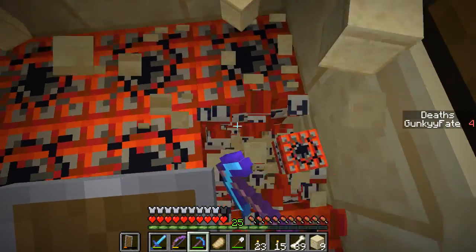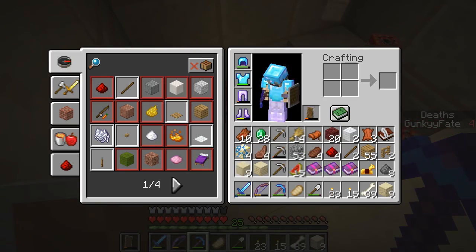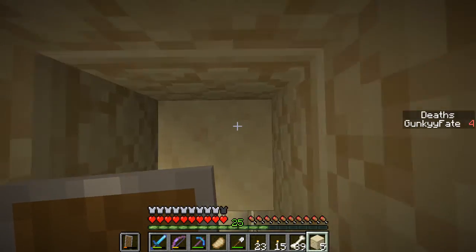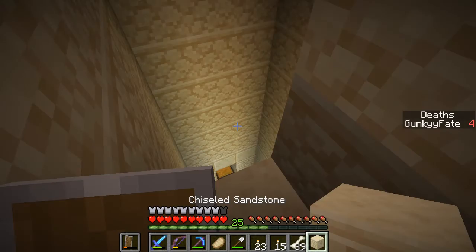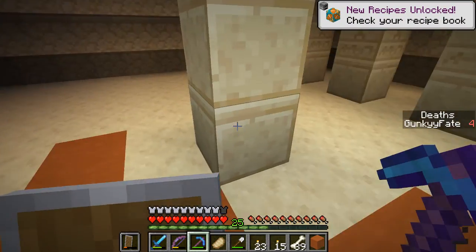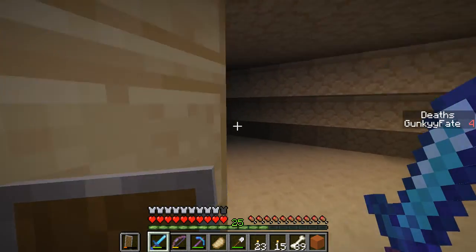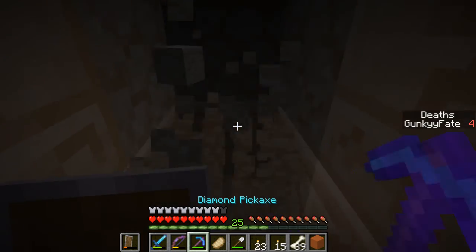Let's get rid of all this, take all the TNT, and go back up. That was definitely worth it — we got efficiency two, fire protection three, protection five. I'm gonna add that to our armor. What's going on with my horse? Oh what is that — a witch?